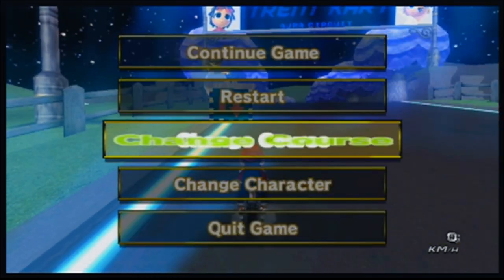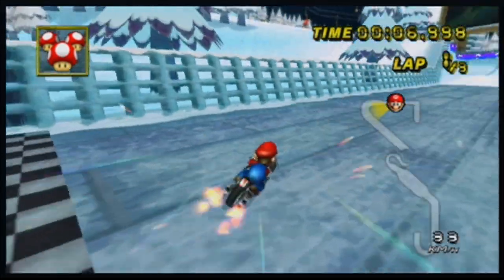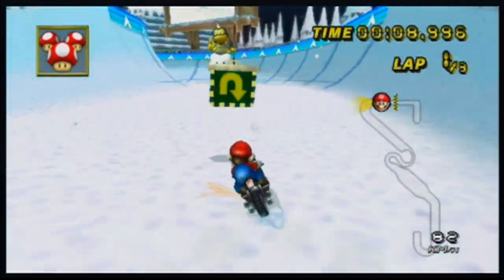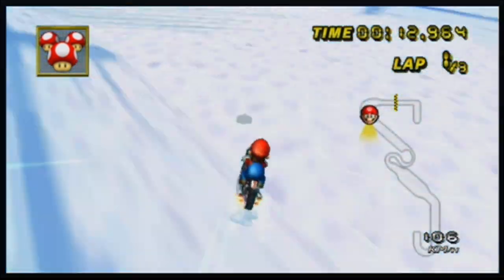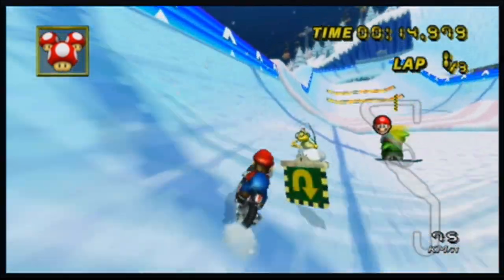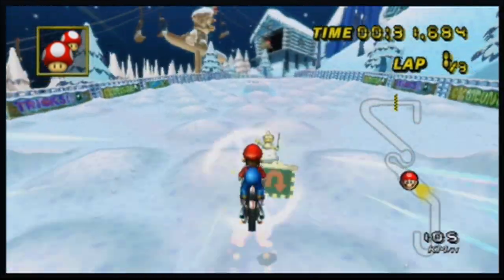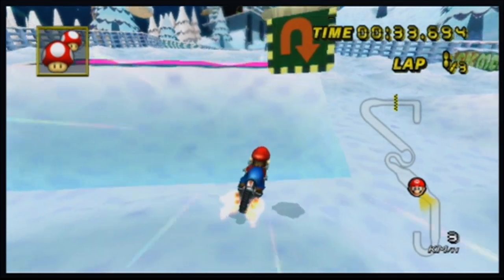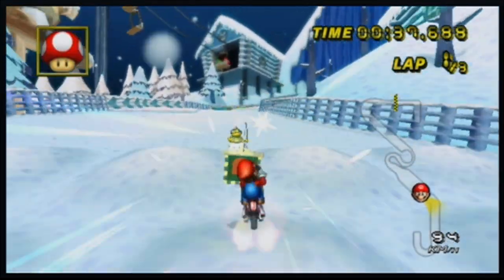I'll see you on the next track. This is DK Summit — British people call it DK's bunny hill slope or ski slope or something like that. If you want to do the backwards track here, don't hit the jumps here. It's kind of hard to avoid. It's hard to control yourself on these jumps.